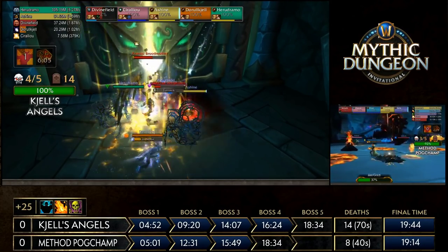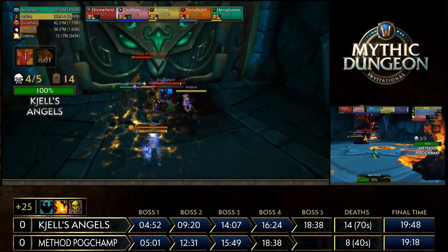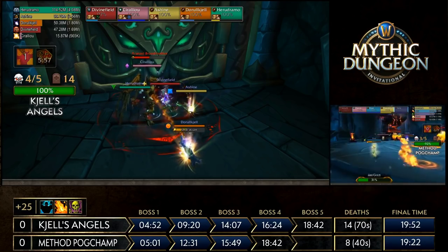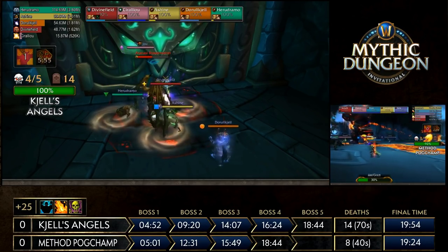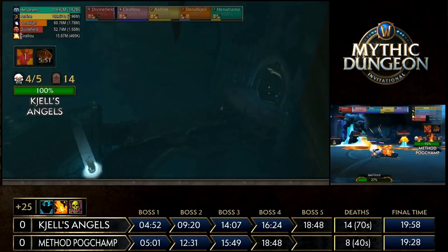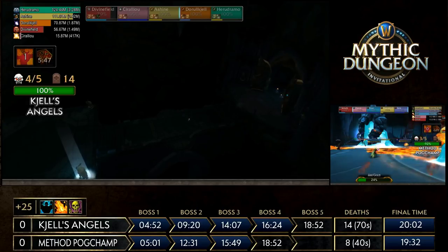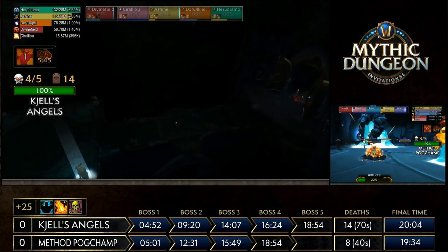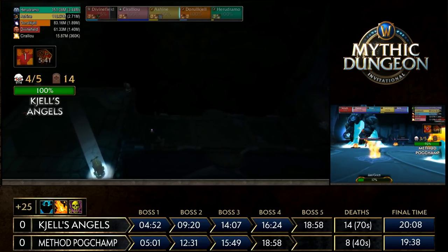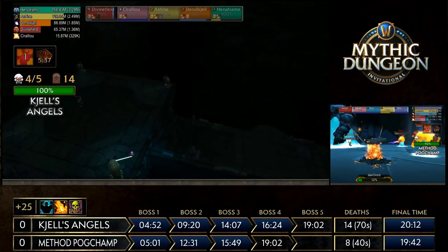Pogchamp has 35% left on Ashgolm and just needs something to catch up. Shells Angels has the trash percentage they need and are a couple of deaths ahead, but they have such a substantial lead going into Cordana — it's looking so strong. Cordana has a few things to be mindful of: the RP takes a while, and you actually lose your initial light and have to go pick up a new one to illuminate the darkness.